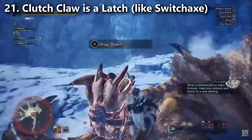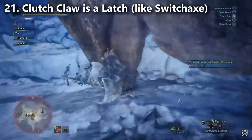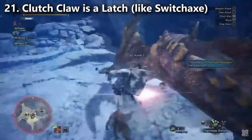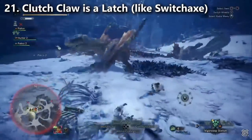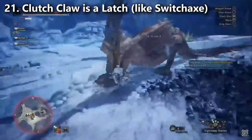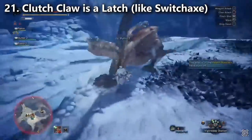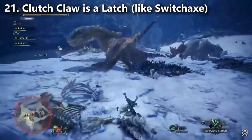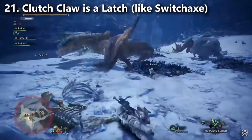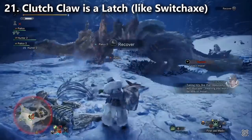However, it works just like Switch Axe latching — you aren't truly mounted on the monster, you've just grabbed on, and you're still vulnerable to the monster's attacks. So you could spam it, but it's actually very dangerous because while you're latched on, the monster could use a regular melee attack and you'll take damage from it and be sent flying off. His body counts as a hitbox when he's attacking, so you take damage from it. All that time spent grabbing is wasted, and the Clutch Claw doesn't deal a lot of damage — it's just a way to soften up the monster's hide.